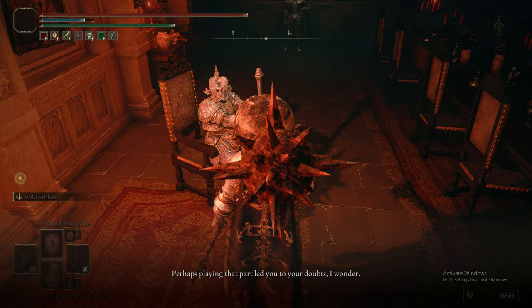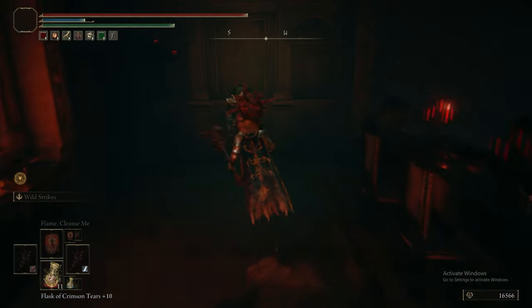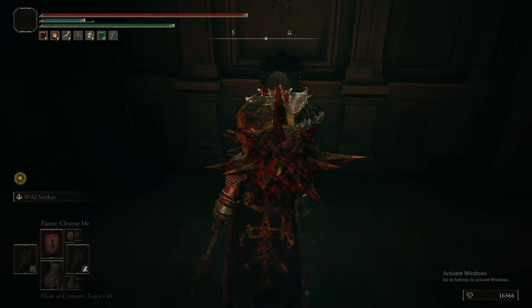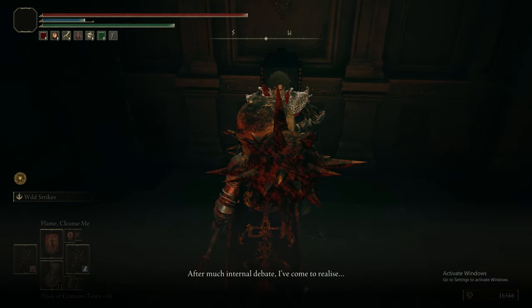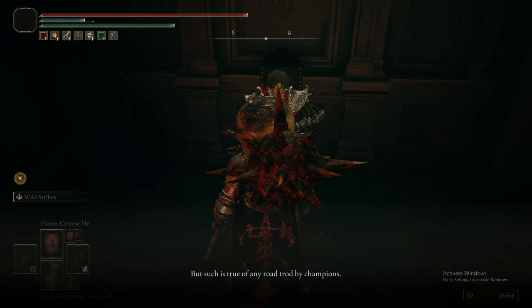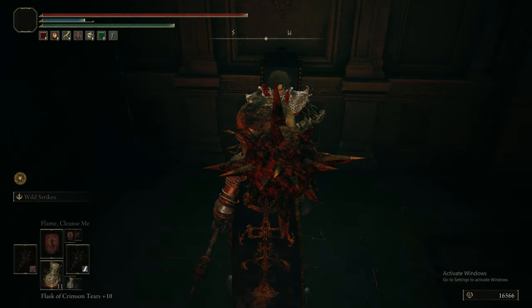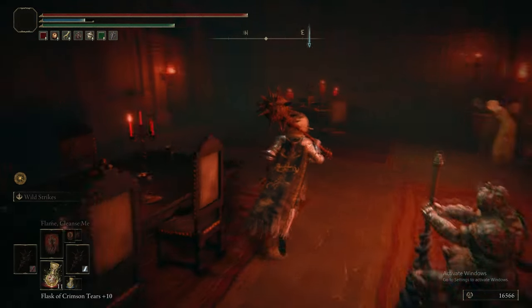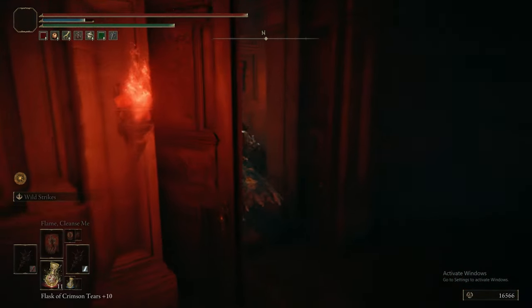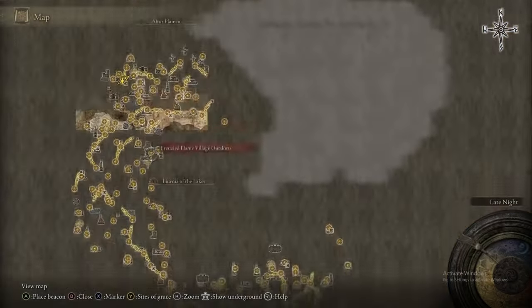Bernal has moved here from the Warmaster Shack in Limgrave, and here is Dialos, who's also joined the Recusants - I don't know, he's bored or something. We're going to speak to all these guys and exhaust their dialogue. There's going to be a lot of that in this episode: talk to people, exhaust their dialogue, sit at a grace to progress the quests, rinse and repeat.